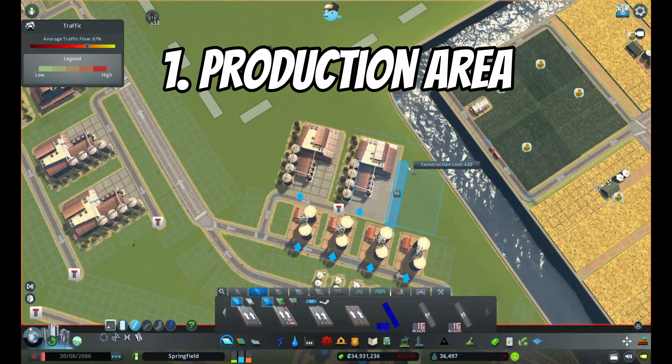To start things off I'm redesigning the storage area to get more green silos to support the production of flour and animal products. The plan is to get two storage areas within the storage area — one will be used for flour production and the other for animal production. This will separate the traffic along the main highway and it will start to make sense in a bit.